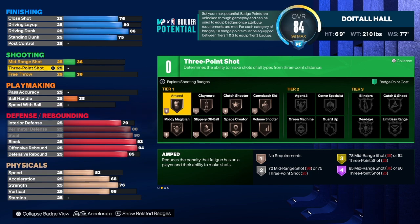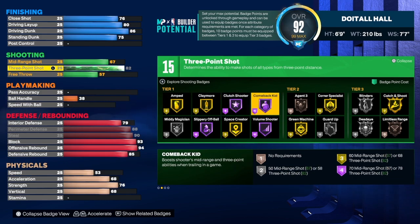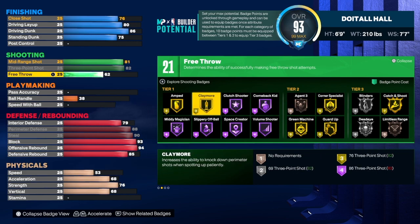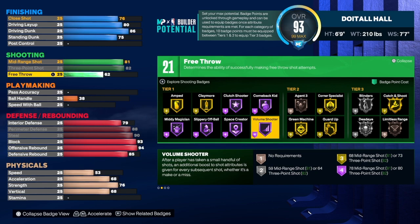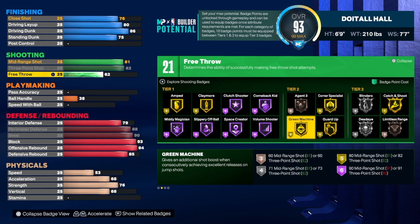This build can shoot — no doubt about it. For the three-point shot, we're taking that to 82. You can go higher if you want, but don't sacrifice your wingspan just to get three-point shooting on a lockdown. An 82 gives us gold catch-and-shoot; 81 would have given us gold as well. For mid-range, we're taking that to 81. Free throw is a 62. I would use catch-and-shoot, corner specialist, green machine, claymore, amped, and slippery off-ball. This build is out there to play defense, shoot when you get the shot, and finish at the rim.